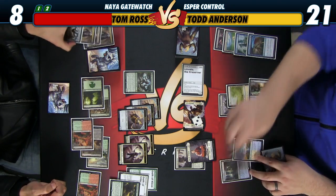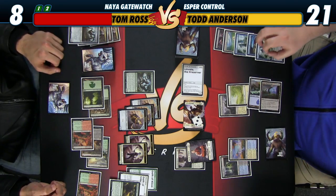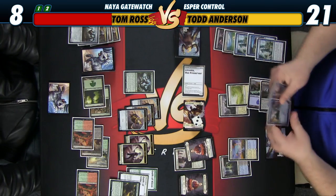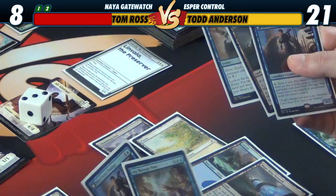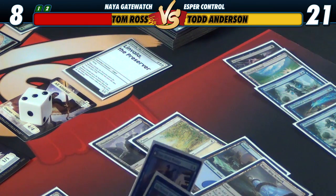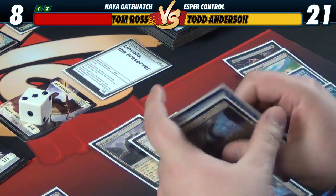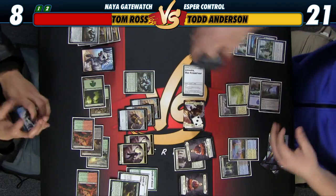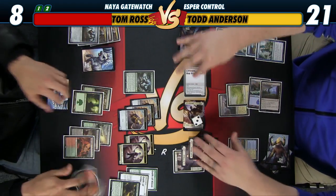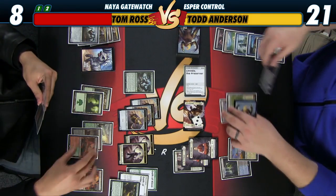I'm probably going to use all my mana over the next turn, so we'll Anticipate. Probably should have done this before attacks because it might have changed what happened. We don't have enough blue to cast all these cards, so I think I'll just take another one of these, put these two on bottom, and say go.